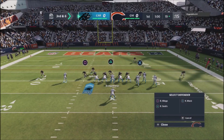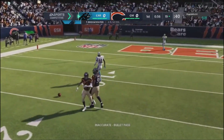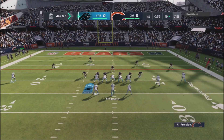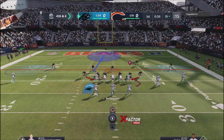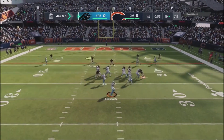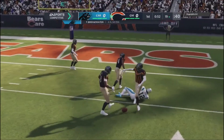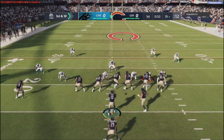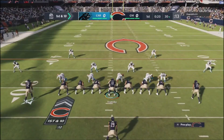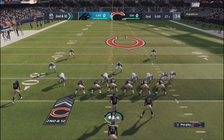Third and six situation — doubling up the blitz right here. Pressure comes in fast, he has to get rid of it, and I get him in a fourth and six situation. I put a spy over the middle assuming he'll play something over the middle. He doesn't react — catches the ball but drops it. I get a turnover on downs. Just playing this game defensively is so frustrating because your defenders get stupid on third and fourth downs.